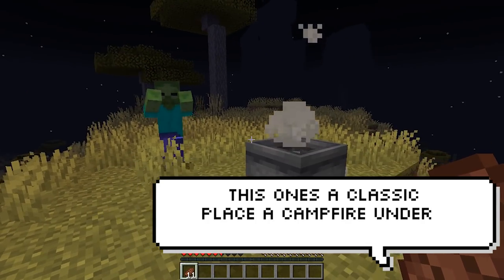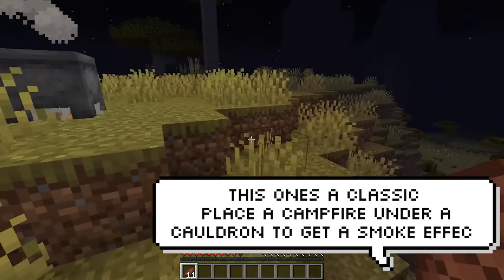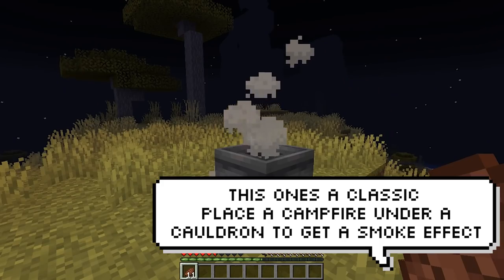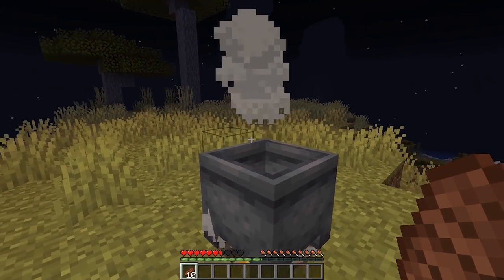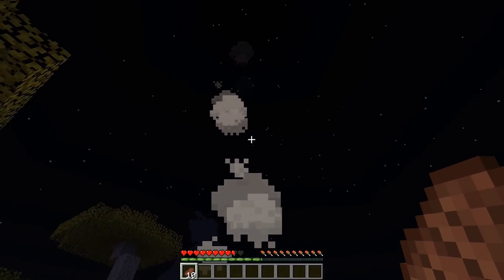This one's a classic but there's a lot of new people in the game that might not know this one. Essentially all you have to do is place a campfire underneath a cauldron and then it makes a cool smoke effect.